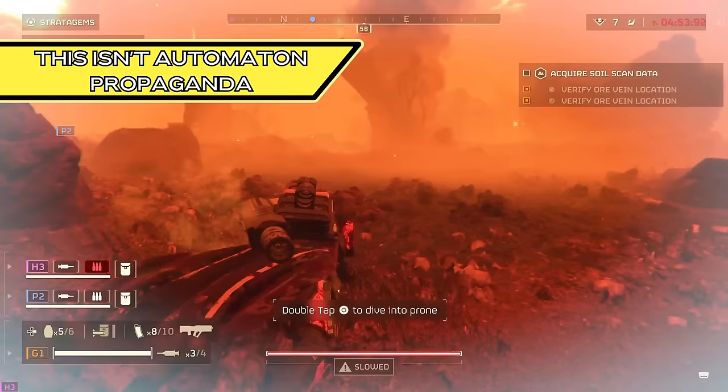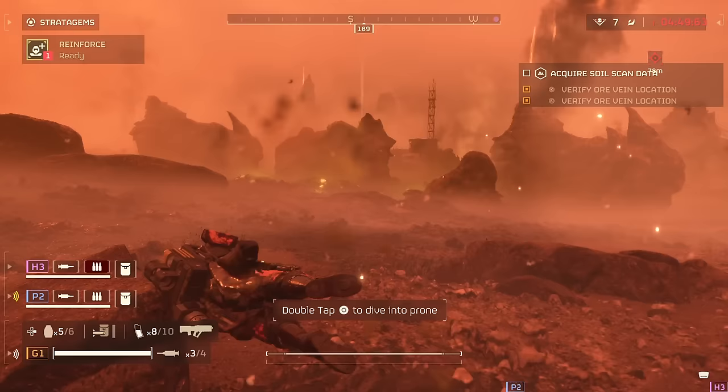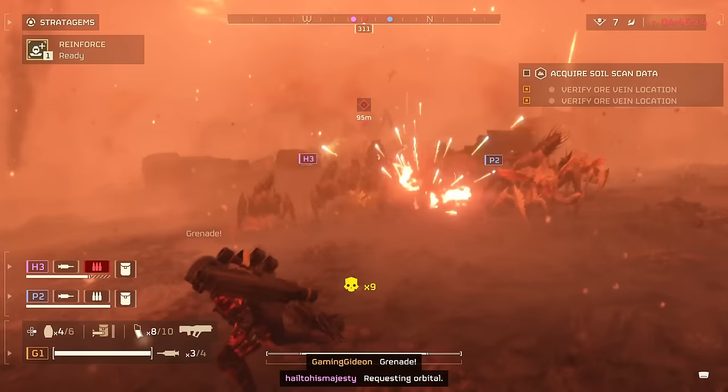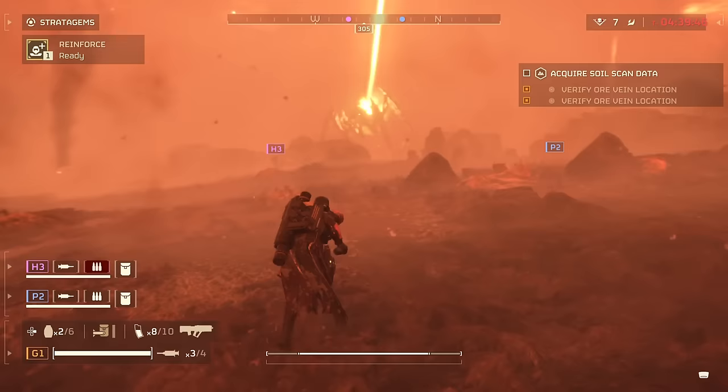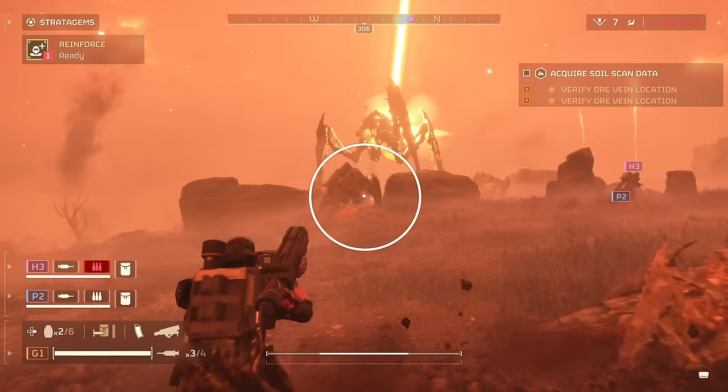When you're playing higher difficulties in Helldivers 2, have you ever felt like you're constantly overwhelmed? That the game is just throwing way too many big armored enemies at your squad to deal with, so that you're forced to run from objective to objective to survive. The funny thing is, the reason your team is overwhelmed is precisely because you're running away, especially against the Terminids.